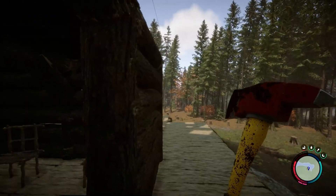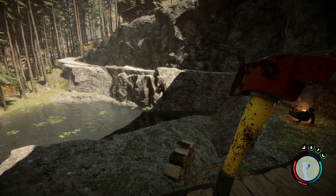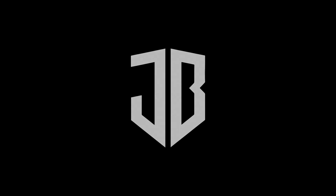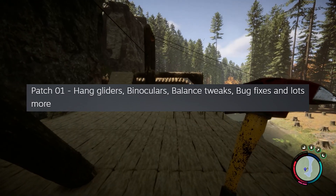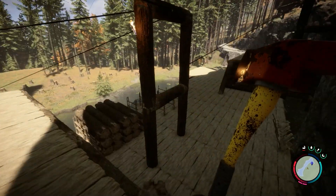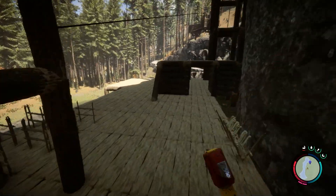What's going on everybody, this is John Bayne. We're back with the Sons of the Forest update and it's a big one. Patch 0.01 has hit - hang gliders, binoculars, balance, squeaks, bug fixes, and lots more. The first major patch has been released and it is ginormous, divided into five different sections on the Steam page: features, balance improvements, fixes, audio.